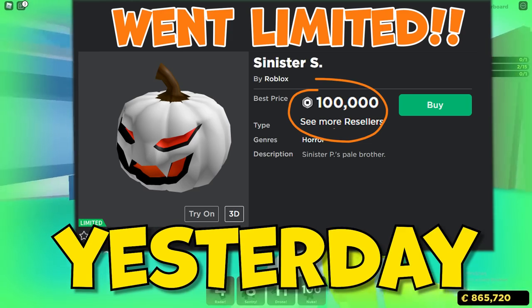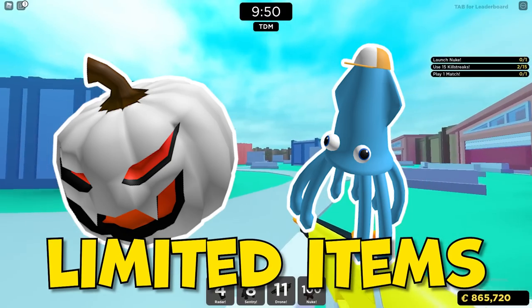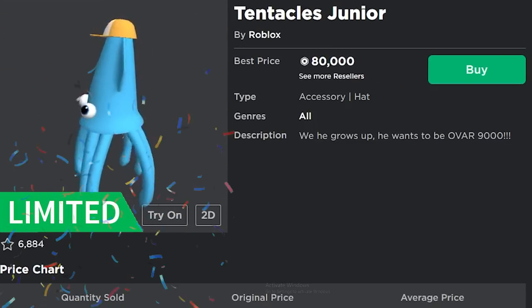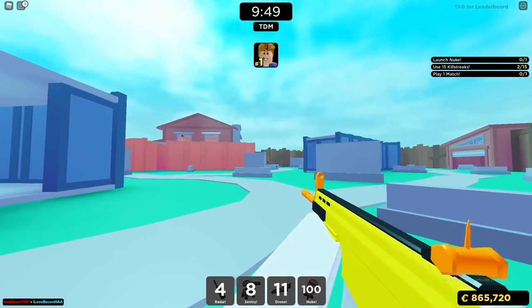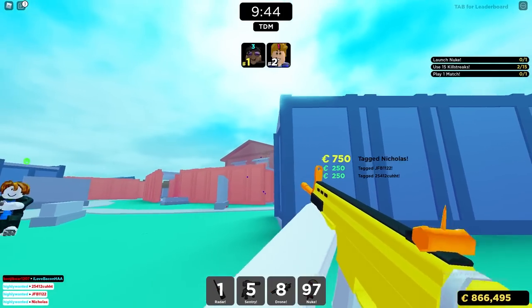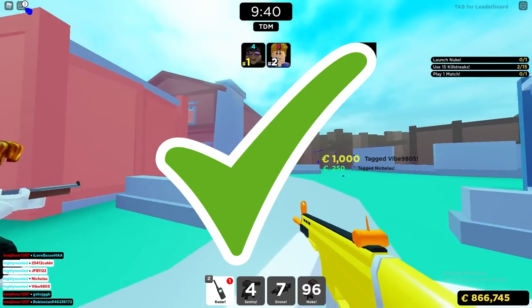What's up guys? Yesterday for the first time in over two and a half years, we saw some new limited items. The Sinister S and the Tentacles Jr. both went limited yesterday. These items both came out around 10 years ago. So hopefully this means we're going to see more new limited items and more off-sale items actually go limited. I'm going to be showing you guys some items that I think should actually go limited and would do really well as limiteds.